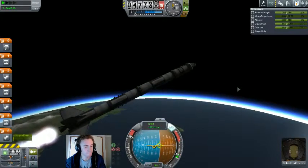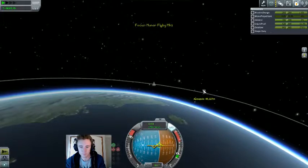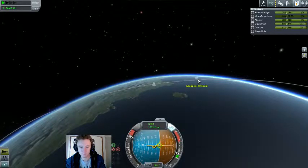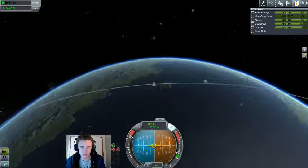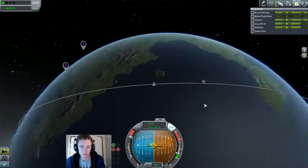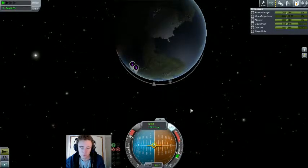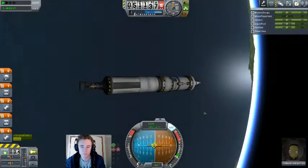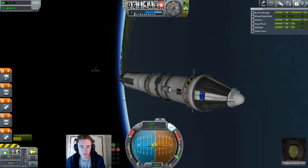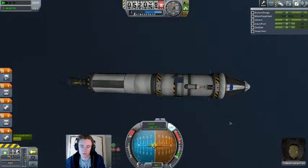We are coming up on MECO, stage sep, and second stage. Now that we are getting close to 2 kilometers per second, we can start following our prograde vector and our apoapsis will still keep climbing. For those of you who are new to KSP, this is what you really want to do to get into orbit — your vertical speed is not nearly as important as your horizontal speed. You want to be going as fast as possible horizontally, and 200 kilometers is more than enough.